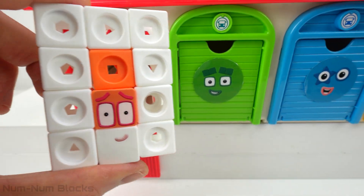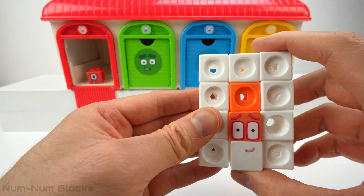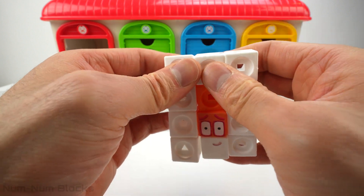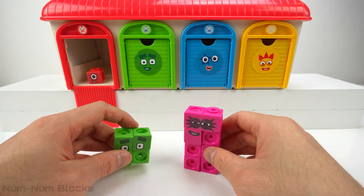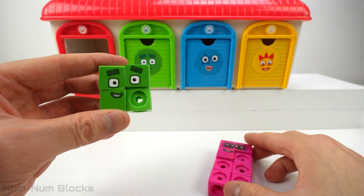Look, it's four. Do you see four pieces in 12? Let's count four pieces: one, two, three, four. Do you know what 12 minus four is? It's eight. We have four and eight. Now we can put four in the green door.